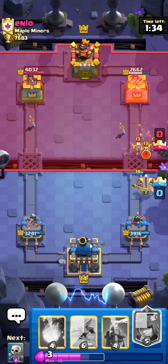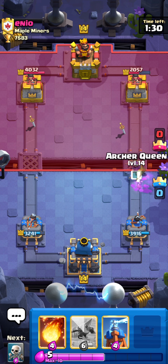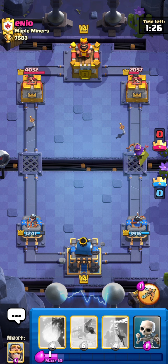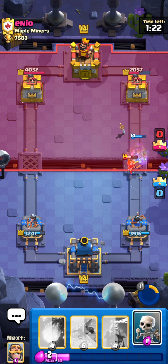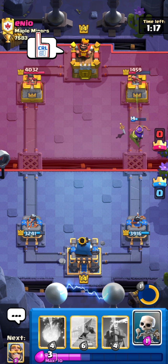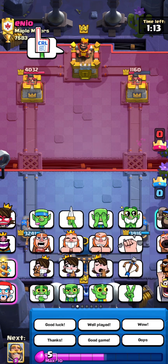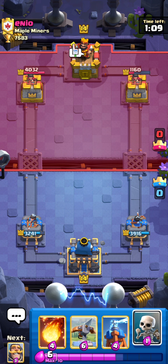That is going to be even more of a push for us, and I think he's going to be pretty low on Elixir right now, so we're actually going to pressure with an Archer Queen at the bridge. This does seem like a really silly play, but I have actually seen it work. As you can see, we forced out a Valk, and she just fully takes care of it, and is actually going to lock on to Tower as well. So that just got a lot of damage. He is obviously not happy about it. Queen is pretty broken.